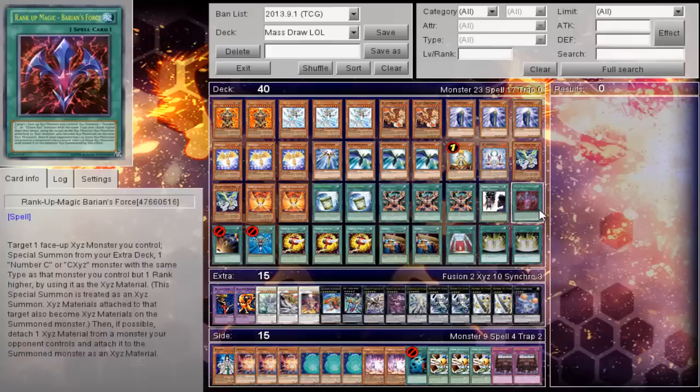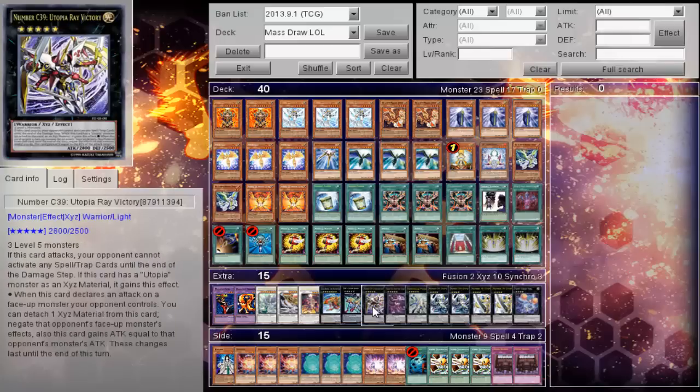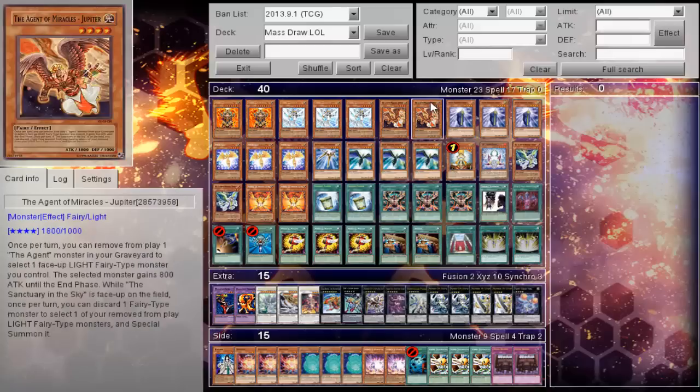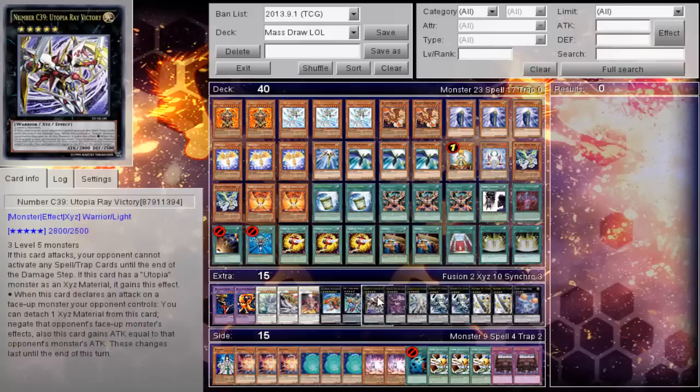You also play Baryon's Force combined with the Utopia card. When Utopia is on the field, you pay 500 life points as a draw card effect. Utopia into Utopia Ray into Utopia Ray Victory nets you a massive win condition. The ZW Suraba will allow you to attack all of your opponent's monsters while using Victory's effect to gain continual attack — a very nice win condition combined with the typical Fairy engine.